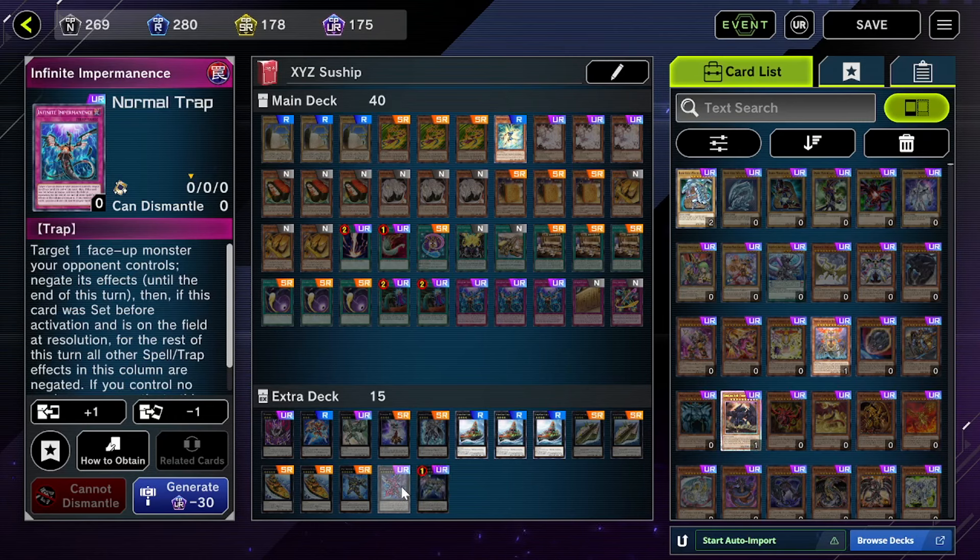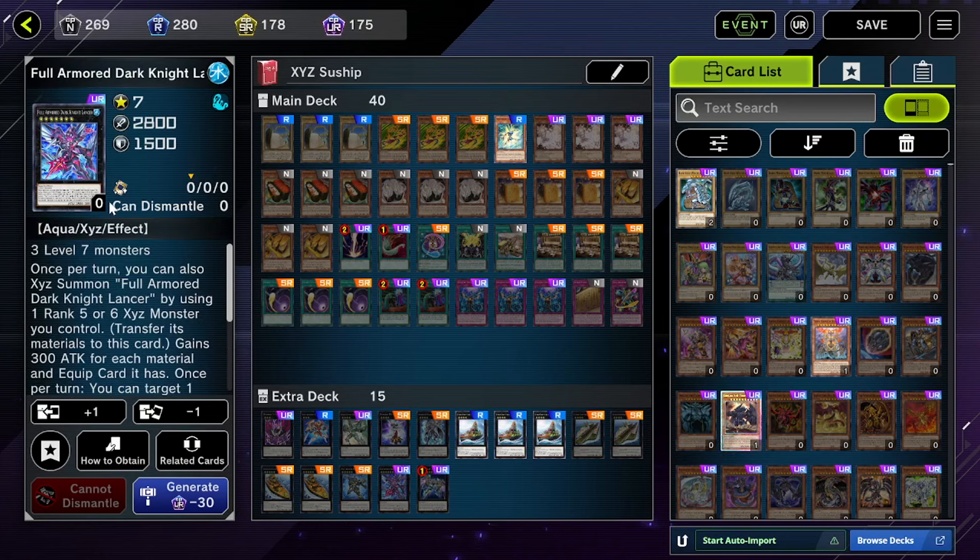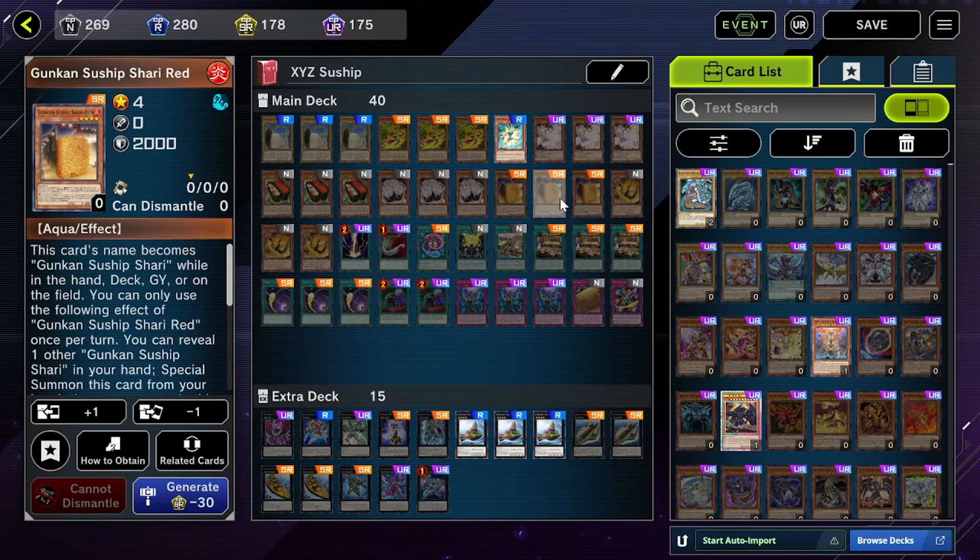The only thing you really have to craft is Zeus - and everyone probably has a Zeus already. Most of the URs in here you probably already own - they're staples. You should own Ash Blossom. The only UR you legitimately have to craft that you may not own is Full Armor Dark Knight. Everything else you should own, or they're rares, commons, and maybe a few SRs. So you're looking at maybe six or seven SRs to craft and you have a fully new budget deck ready to go.